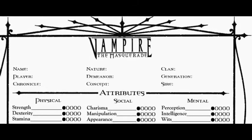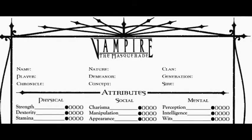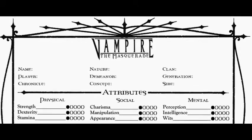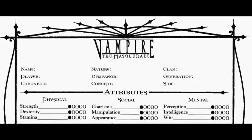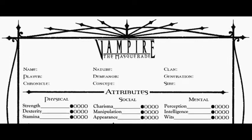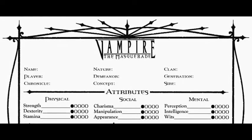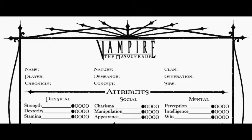Then there's the sire, which is simply naming whoever made you into a vampire. That's not particularly important in game terms — you can just as easily write it at the back of the character sheet. You can just write 'Joe Blow' there if that's the sire's name.